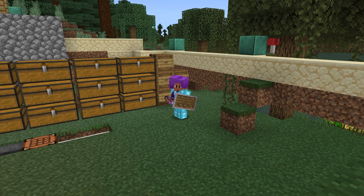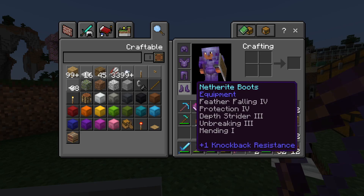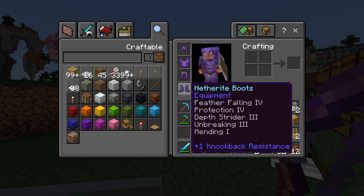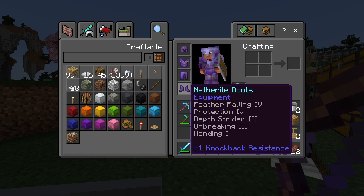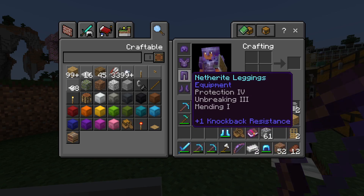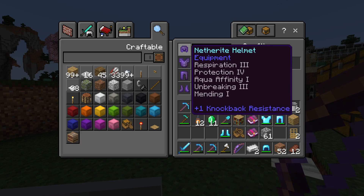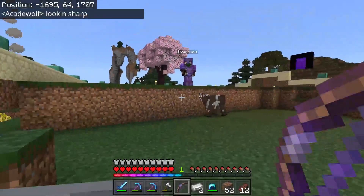Look at this — we go from full diamond and pretty good gear to oh my gosh gear! This is like god-level gear: feather falling, protection 4, depth strider, unbreaking, and mending on the boots; protection 4, unbreaking 3, and mending on other pieces. The netherite king has gotten us netherite gear — I am so excited! We are going to be very hard to kill.